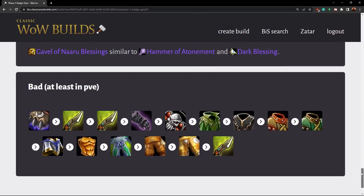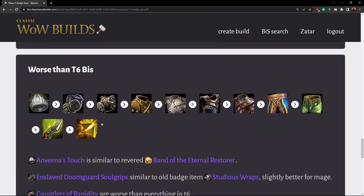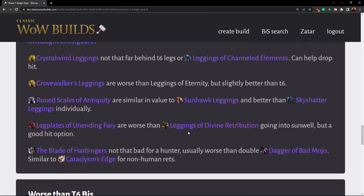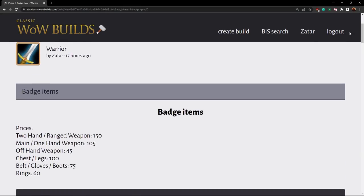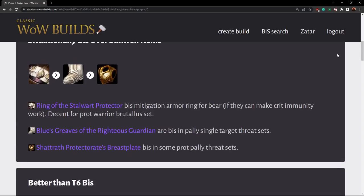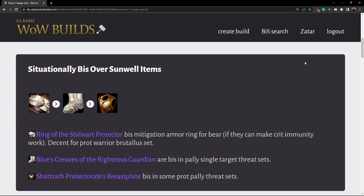That's it for all of the new badge items coming in with phase five. I underrated a few items in my ranking and I'll move them up on the page to reflect better. Get farming on your badges, let me know what you think, if there are any items I underrated or didn't point out. Thanks for watching, and I'll see you guys in the next video.